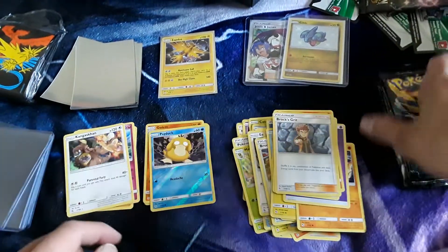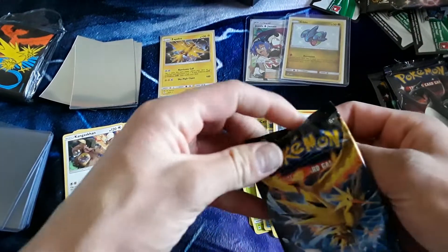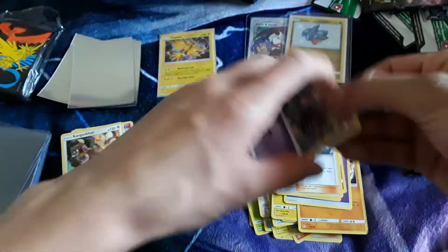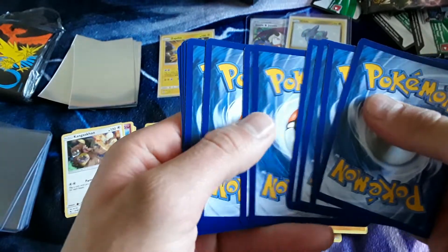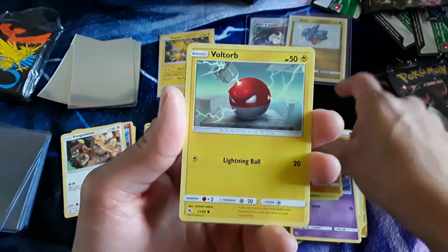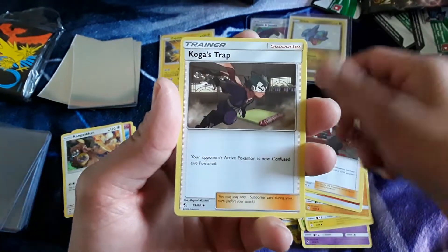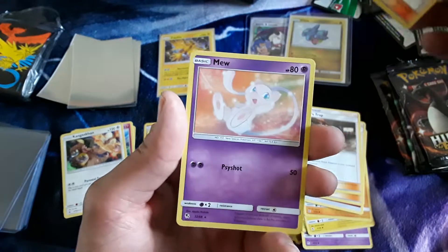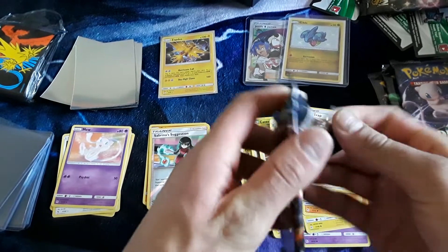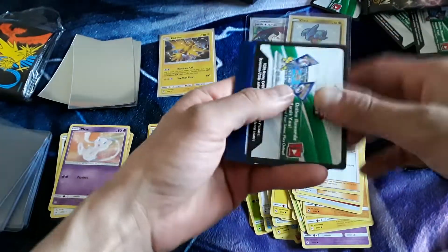Five packs in, two Charizards, one of the other three — started out strong but kind of hit a dry spell. Hopefully we get at least three more hits out of this. Looks like four packs in a row without a pull — Cubone, Voltorb, Geodude, Fire Energy, Chansey, Giovanni's Exile, Kakuna, Sabrina's Suggestion reverse, and a Mew. Four packs is honestly the longest I've ever gone through Hidden Fates without a pull, so I've got to imagine this one's gonna have something.